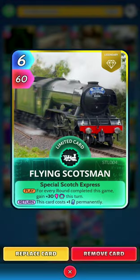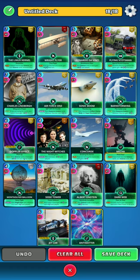Next up we have a newer card, the Flying Scotsman. For every round completed this game, gain 30 this turn, and this card costs plus one permanently. We have a lot of energy this week so we don't need to worry about that — six for sixty, a decent card.